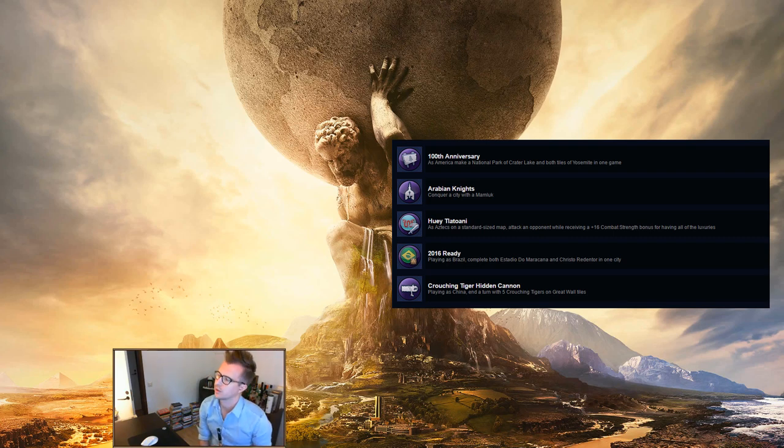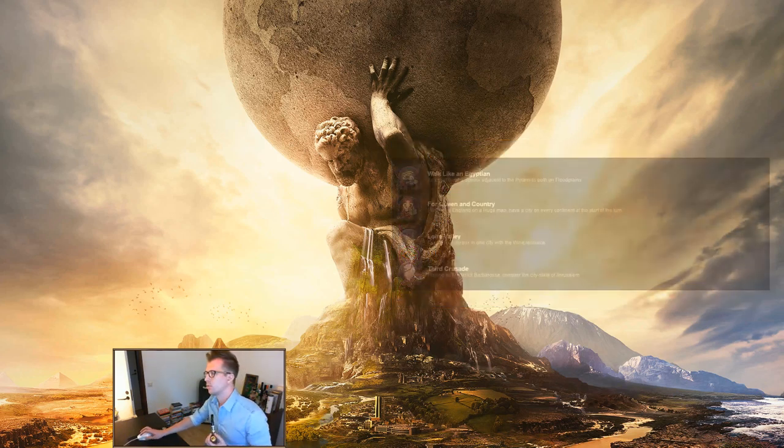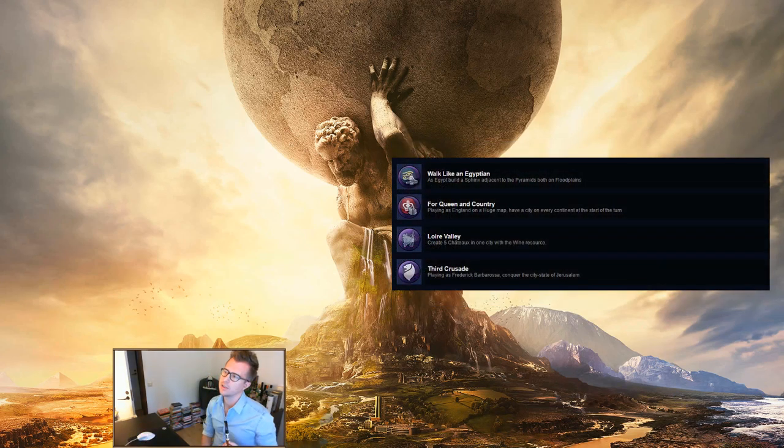China — Crouching Tiger Hidden Cannon: playing as China, end a turn with five Crouching Tigers on Great Wall tiles. It's very easy — just make sure you have those five units. The Great Wall doesn't need to be connected, so you can just put Great Wall tiles on tiles that are useless anyway.